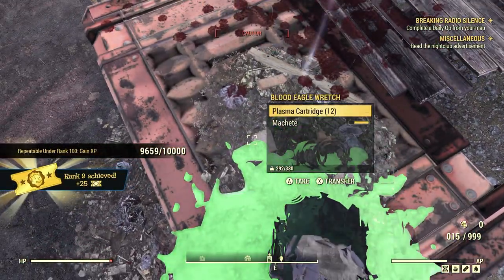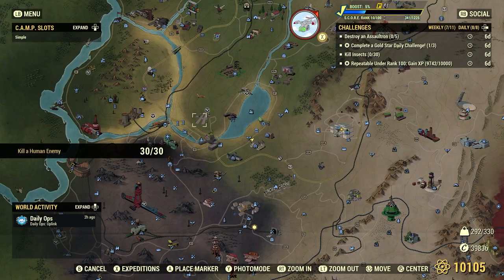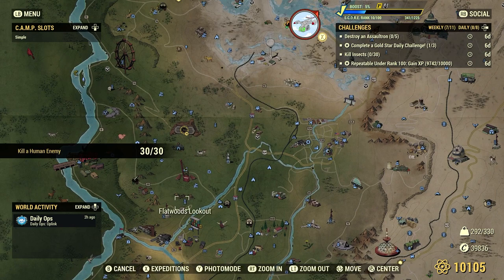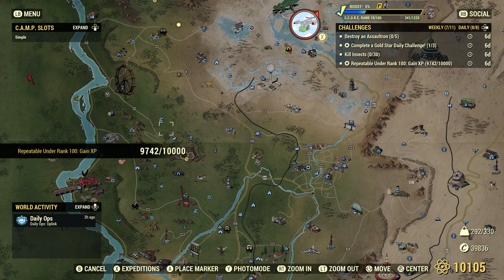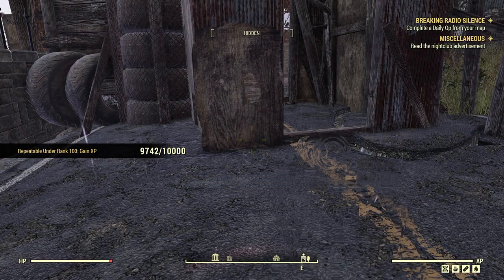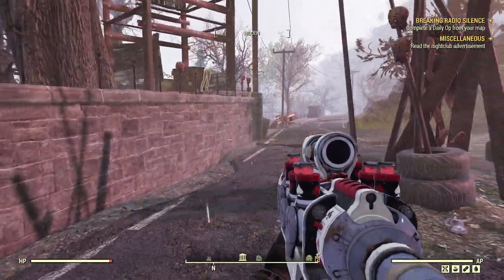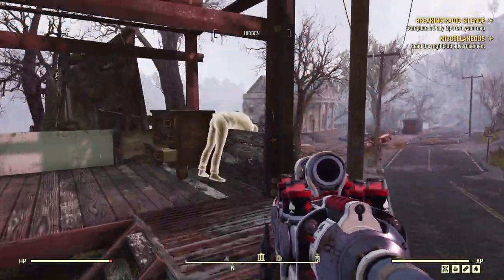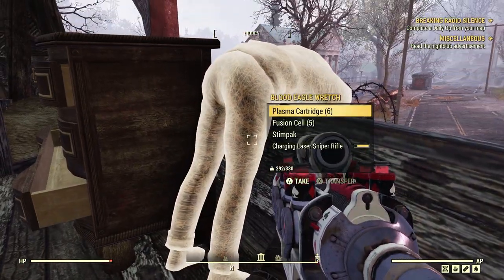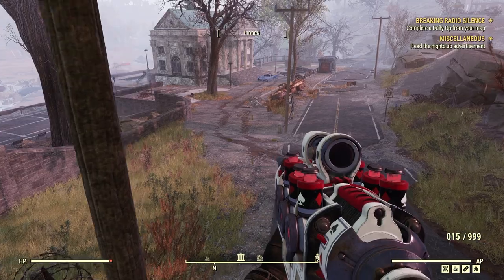You don't have to come to these specific places — if you're somewhere you know there are human enemies, by all means go there. If you want a harder challenge, go to harder areas. I'm just giving you a couple of examples of good spots instead of having to server hop or fast travel around constantly.